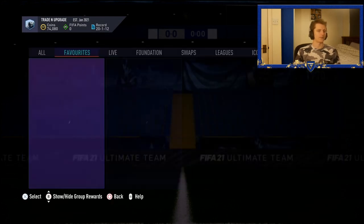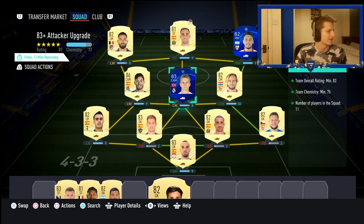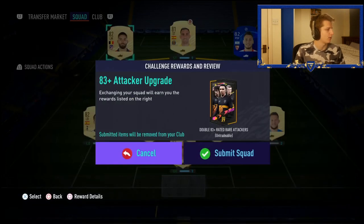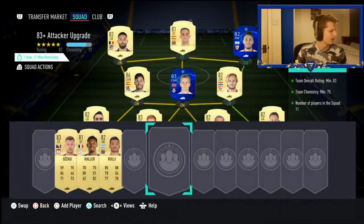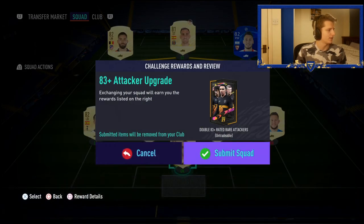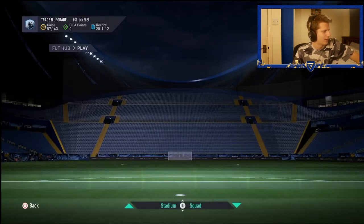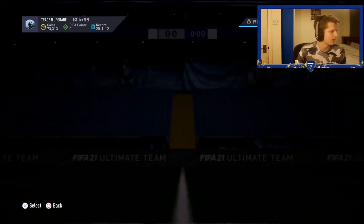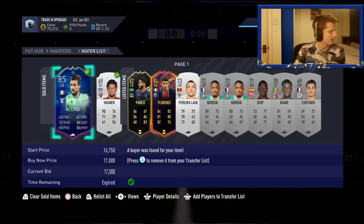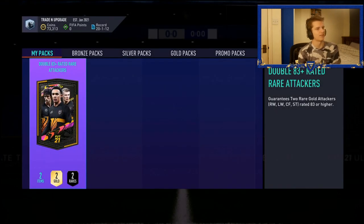We've sold on a bunch of the specials we got earlier with the special card trading. We're now using untradable David Silva and a bunch of 82-rated players for the 83+ attacker SBC — probably about 20k cost. Using a mixture of La Liga and Spain to complete it. We've also had another sale — the Eusebio we bought for 15k and another silver sold on. Let's see what we can get in our two times 83-rated attacker pick.